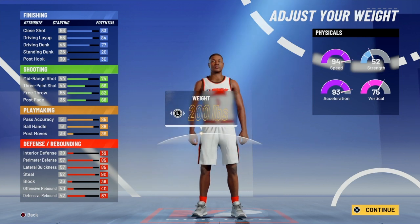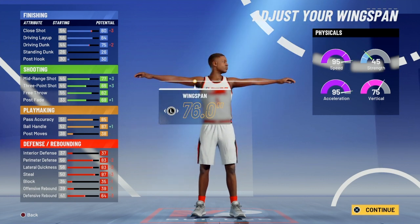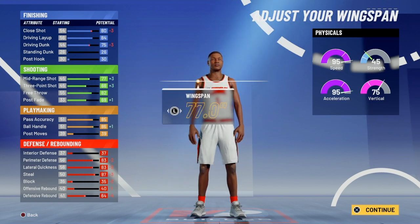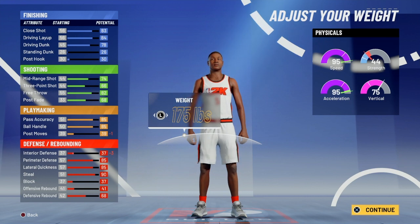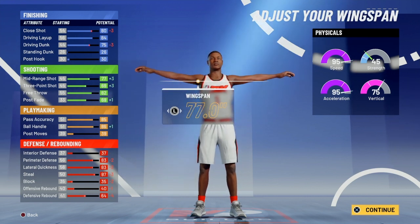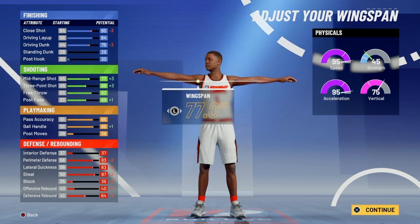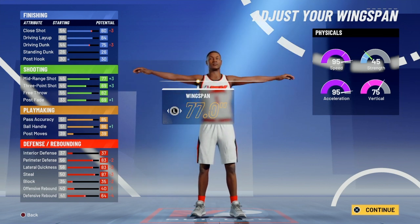You can make this build tall — go lowest weight and lowest wingspan. You can make it six-five or even six-six. At six-five you have pretty good defense and around 17 playmaking badges, so you can speed boost off the rip. Your three-ball is pretty good, especially with a 99-point boost you'll get to 70, but that low driving dunk really holds you back.